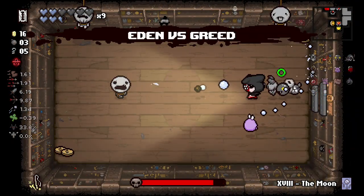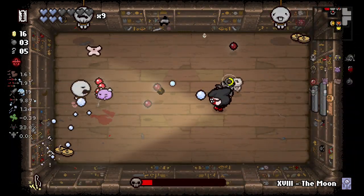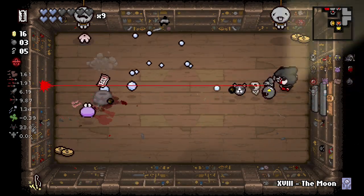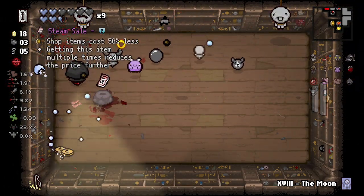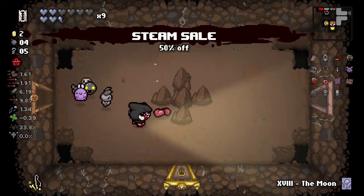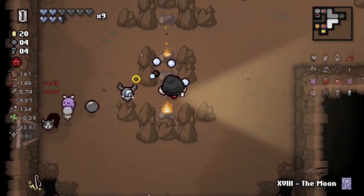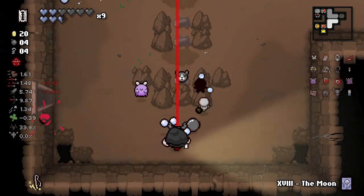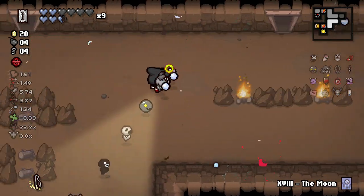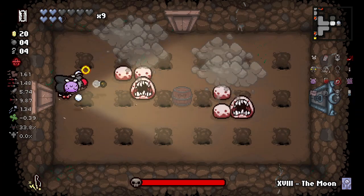It's Greed. It's Caves 2 — I was worried if it was Necropolis 1 we'd be in not so good of shape. Steam Sale is good, happy to see it. Item room has Little Steven — so there's Conjoined! There you go, we got it. Little Steven is a homing firing familiar, so again, another really good familiar. We got a lot of them.